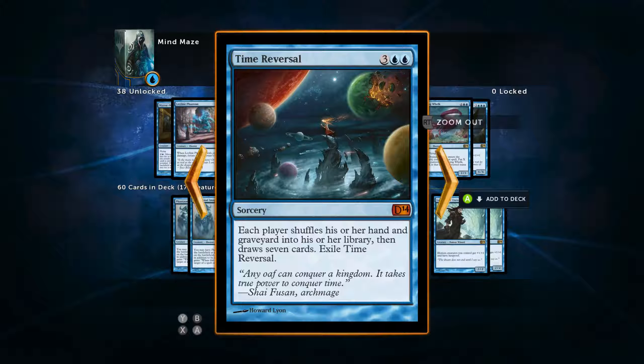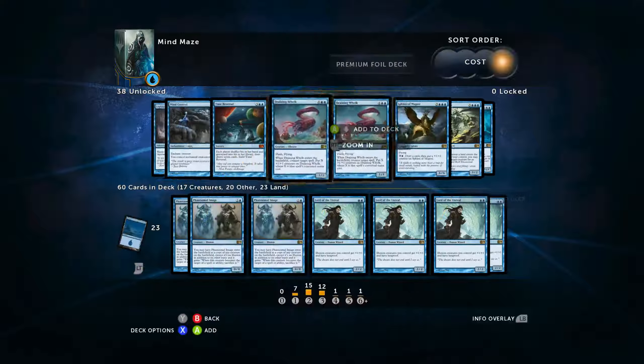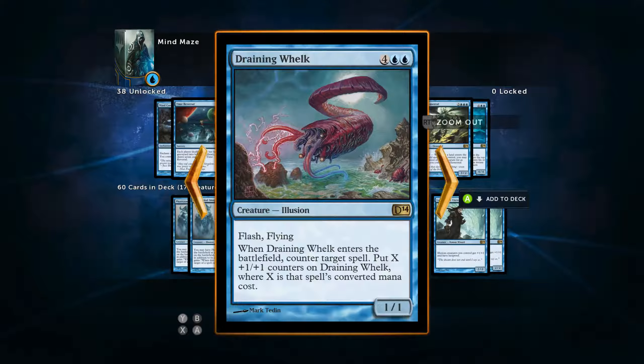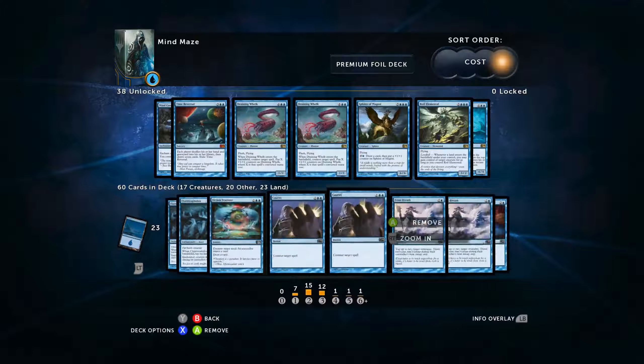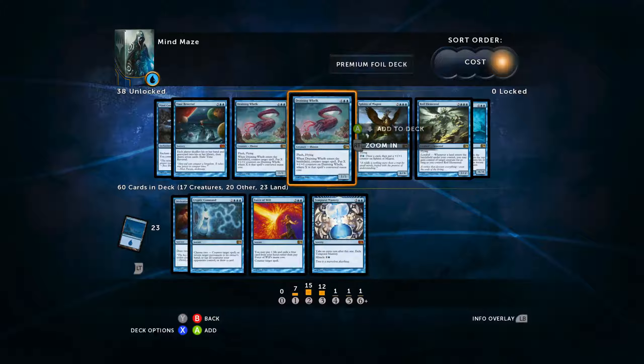Time Reversal costs five but does all sorts of crazy stuff — I don't want to deal with that. Draining Welk I love; I have an unhealthy attachment to this card. But it costs too much early game, and late game you've almost got an open slot. To my mind the one card you could argue against is Temporal Mastery, because sometimes it wins you the game, but sometimes it's just draw a card for two mana. Consistency is my goal here, though, and I think it's going to be fun.